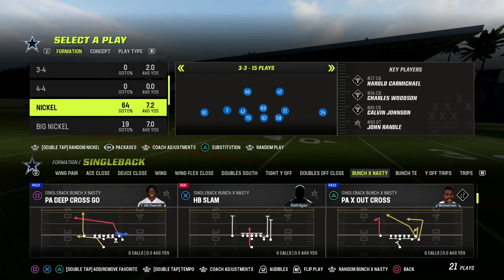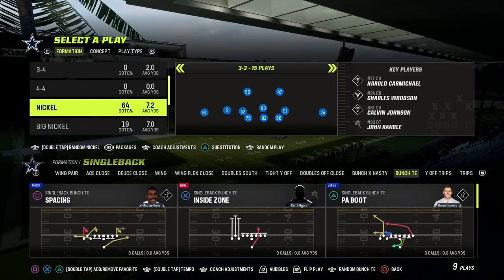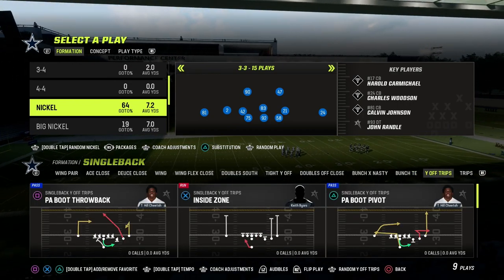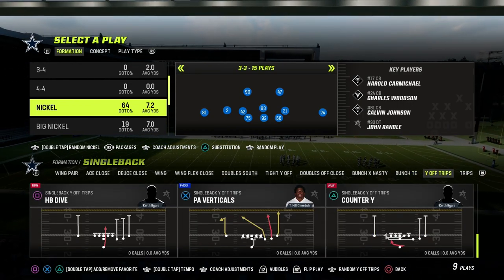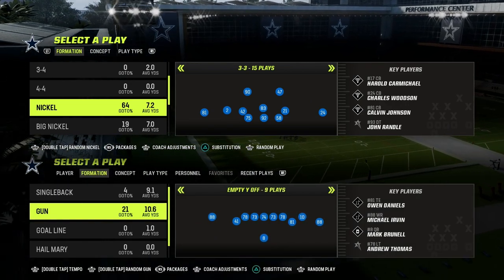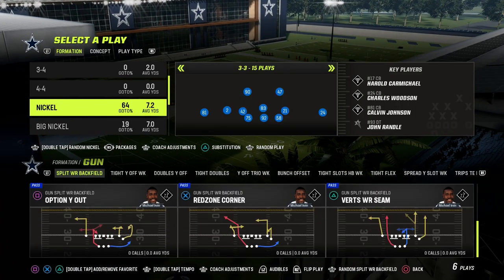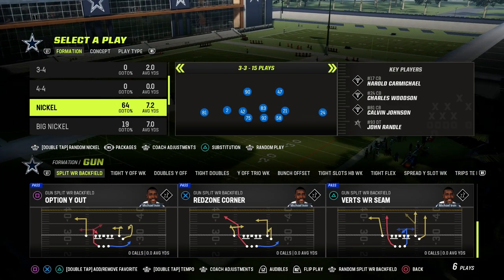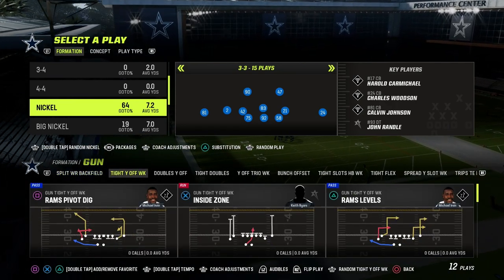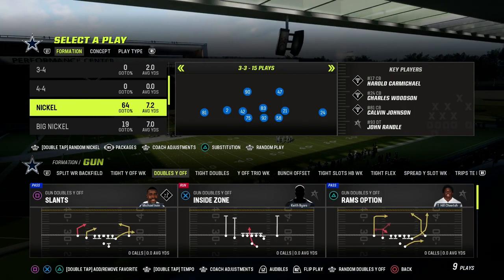I believe this is the only playbook — I think the Vikings Playbook also has it — but bunch X nasty is one of the best offenses in the game. It has bunch tight end from single back with some really cool concepts out of that. It also has single back Y off trips and single back trips, so there's so many things from an under center perspective. It also has a lot of really cool, unique things from the shotgun perspective. The split wide receiver backfield is a really good formation, especially if you have Hot Route Master — you can create on the fly some of the best concepts in the game. This tight Y off weak is really good with a lot of different, unique routes.